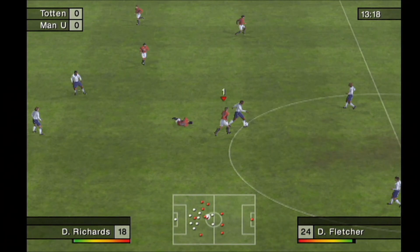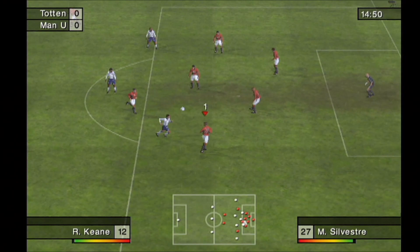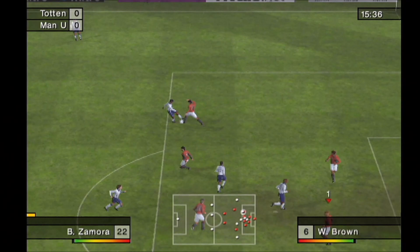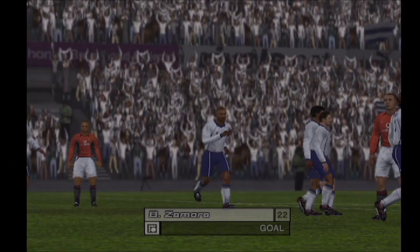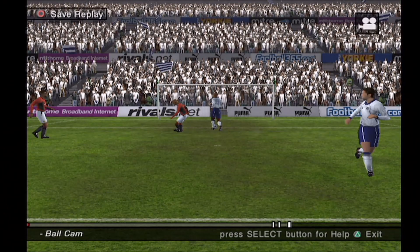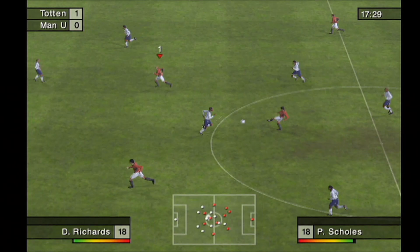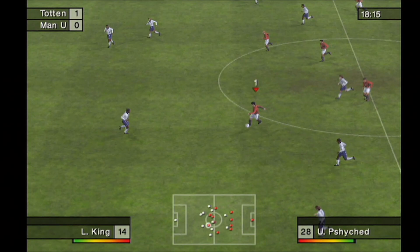Keane. He plays it to his right. Fumbling the ball. Tottenham take the lead. Good sliding tackle. What wonderful anticipation. He slides in and claims possession. He plays it to his left. Given away by Sullivan.